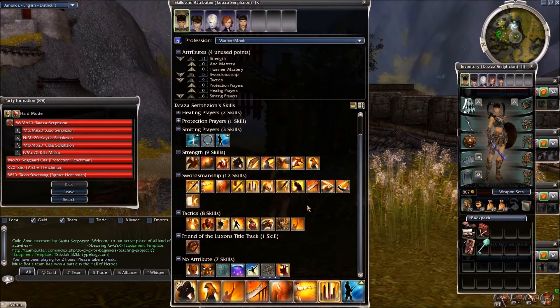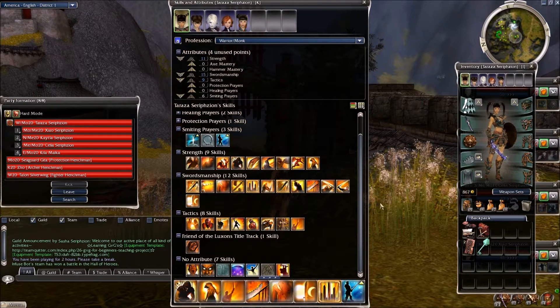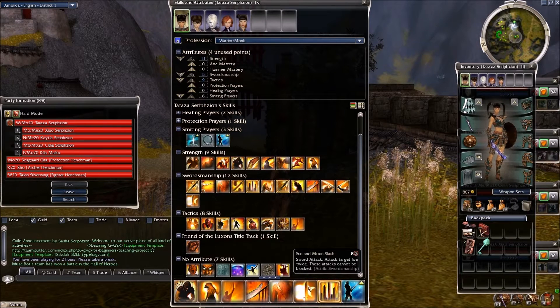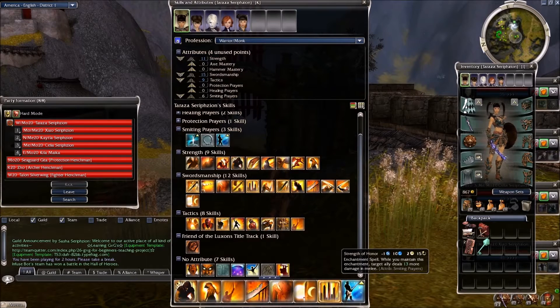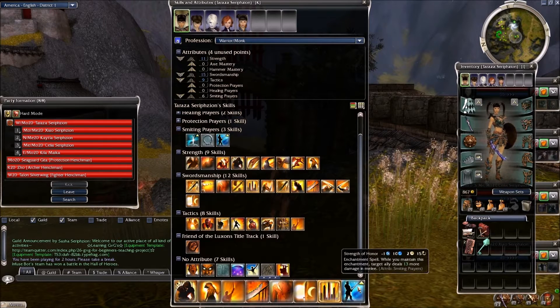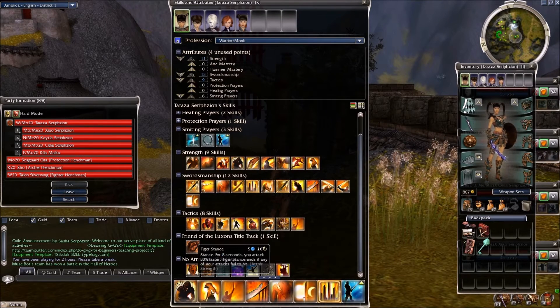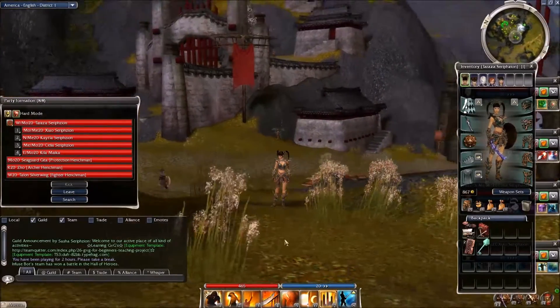One more thing I can do is grab Sun and Moon Slash from the swordsmanship line. I'll replace Final Thrust with Sun and Moon Slash. Sun and Moon Slash is really simple — you attack twice for 8 adrenaline, the same rules I had with Dual Shot. But it synergizes very well with 100 Blades and also with Strength of Honor — 100 Blades will do that double 25 slashing damage, trigger Strength of Honor twice, and Tiger Stance can ramp up Sun and Moon Slash quite well.